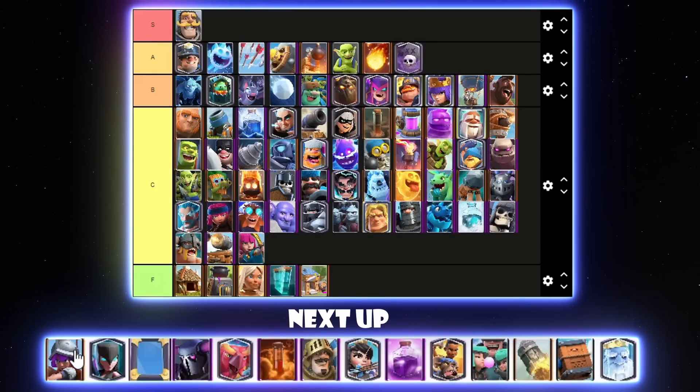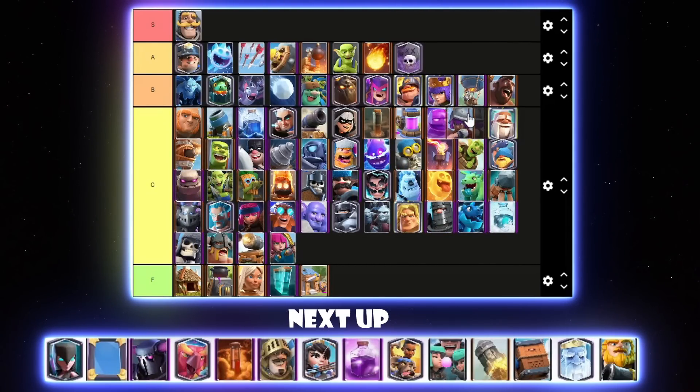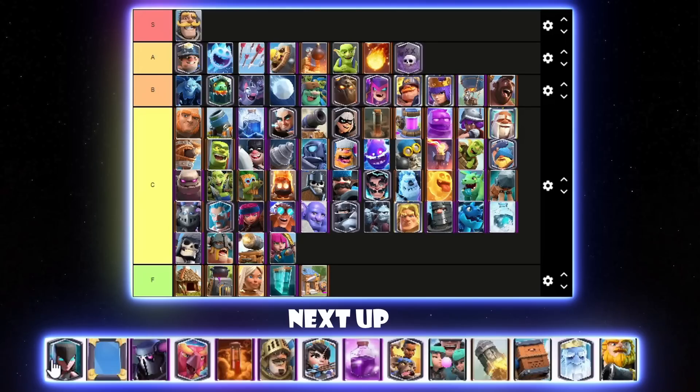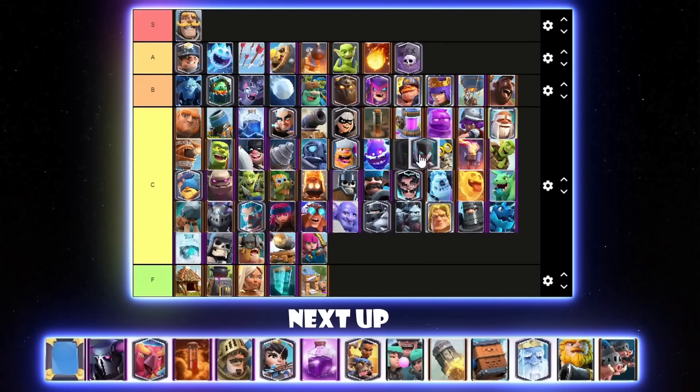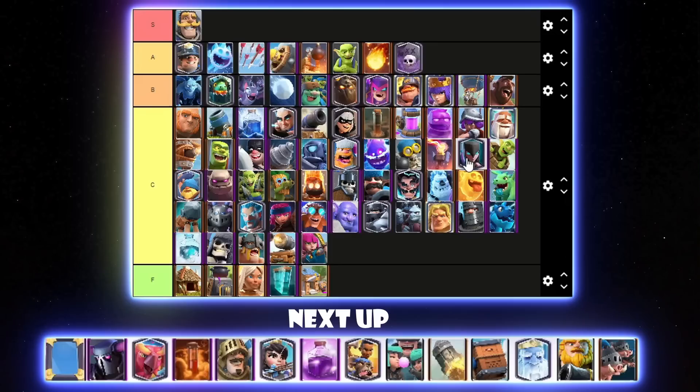Musketeer — not too much even uses it right now, maybe Hog 2.6 which really isn't meta at top ladder, only one tricks use it. I'll put it above Monk in C tier. Night Witch was quite good in Eagleton last season — it spawns Bats so quickly, and it does have the one death-spawn Bat now which isn't too good but it's not half bad either. I'll put Night Witch above Goblin Barrel in C tier, maybe a bit lower.